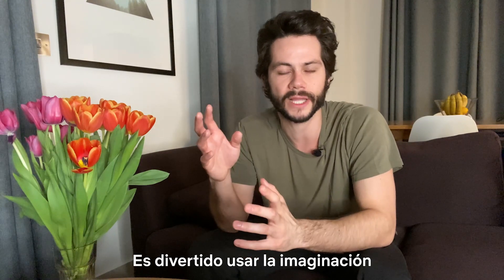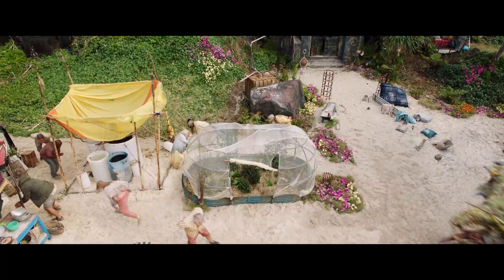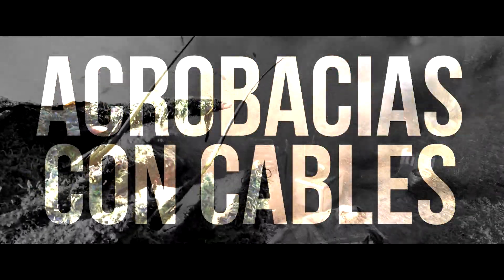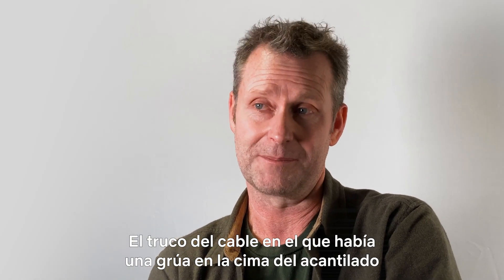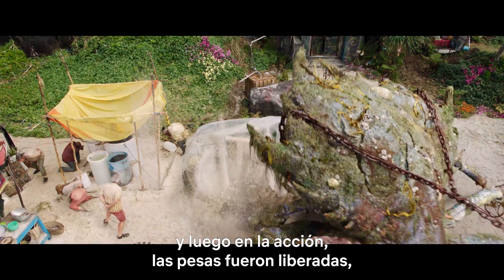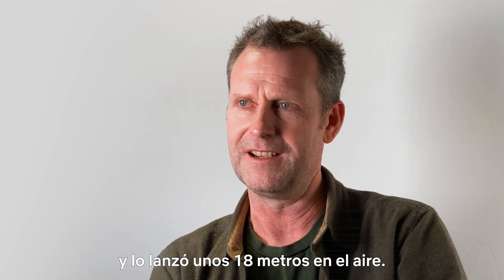It's fun to use your imagination and just be able to create what's going to be there. There was a wire pool gag where there was a crane at the top of the cliff with massive weights attached to it. Basically on action, the weights were released and the cable just snatched that small greenhouse up and flung it about 60 feet into the air.